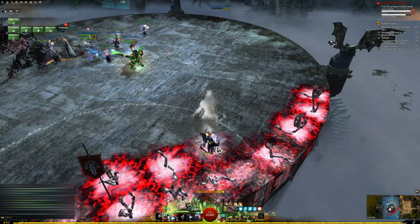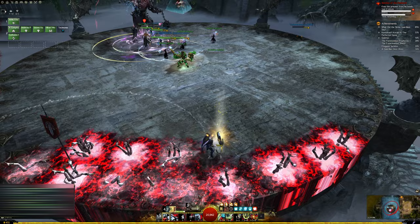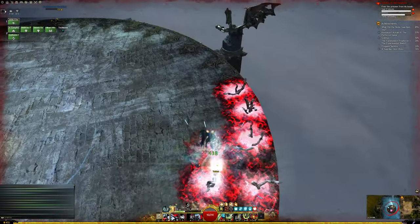Now if standing in multiple hands will blow you up, how are you supposed to stack five on top of each other? That's where your build comes in. Each build used for hand kiting is specifically selected to allow you to survive through the damage that the hands do to you.